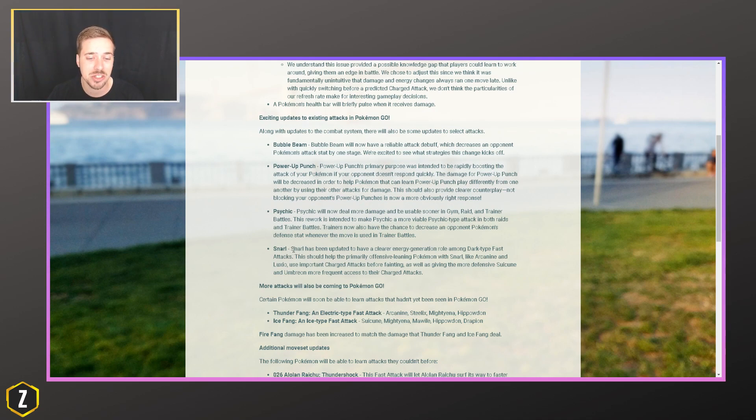Snarl has been updated to have a clear energy generation role among the dark-type fast attacks. I'm guessing this means Snarl is going to become something like Mud Shot or Thundershock. This is intended to help Pokemon like Arcanine and Luxio who have important charge attacks, as well as giving more defensive Pokemon like Suicune and Umbreon more frequent access to their charge attacks. If Snarl turns into something like Mud Shot, this could get a little out of control — having something that's so bulky and then spamming a lot. That's going to be a lot of fun.